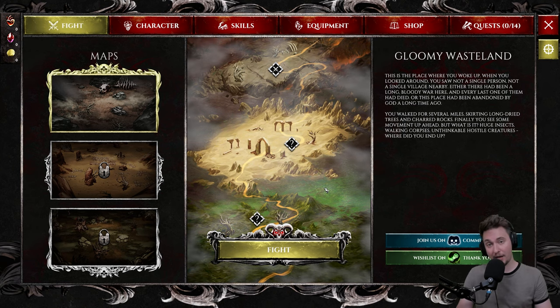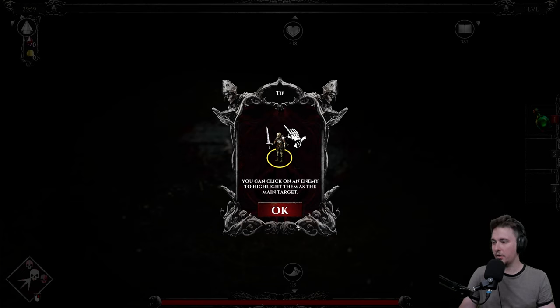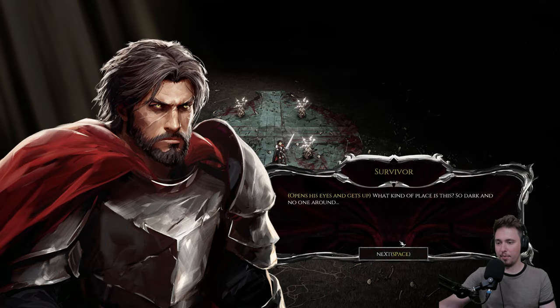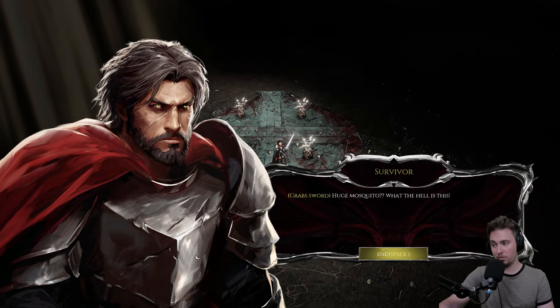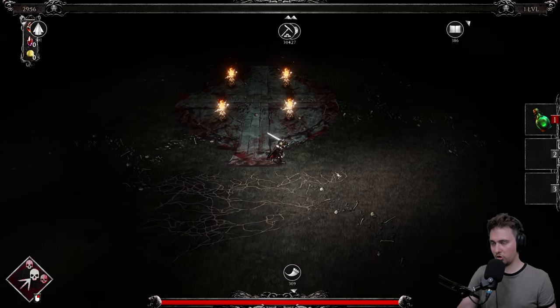We're going for the maps and the rest of the tabs we'll check out later. Let's go for the fight because we want to see how this looks. You can click on the enemy to highlight them as the main target. You can switch the aiming mode automatically by pressing RMB, or aim manually by pressing RMB. The character opens his eyes and gets up — it's dark and there's no one around. There's movement in the fog — a human-sized mosquito grabs a sword. Huge mosquito, what the hell! There's a kind of story here.